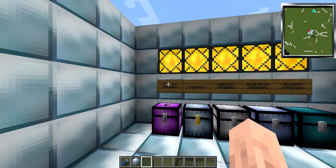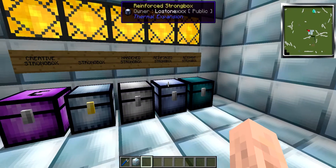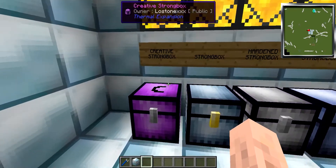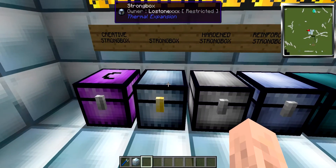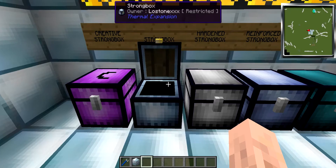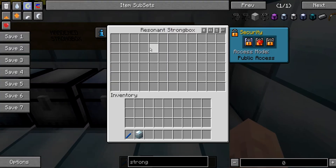Hello everyone and welcome to another mod spotlight for Thermal Expansion 3, this time covering the strongboxes. The mod adds five different strongboxes to the game: the creative strongbox, which we'll cover in a moment, then the standard strongbox with its base storage tier, the hardened strongbox, the reinforced strongbox, and the resonant strongbox which obviously stores a massive amount of items.